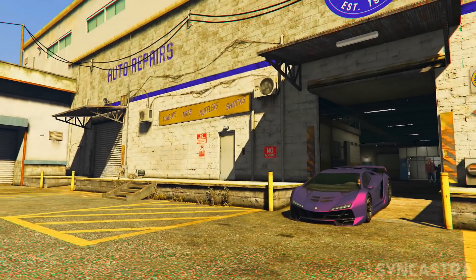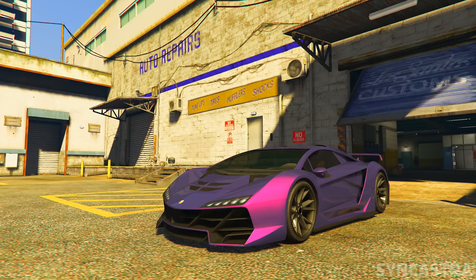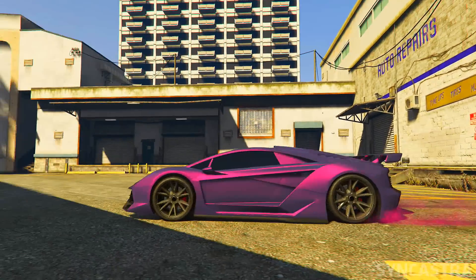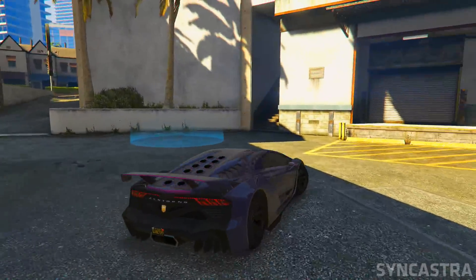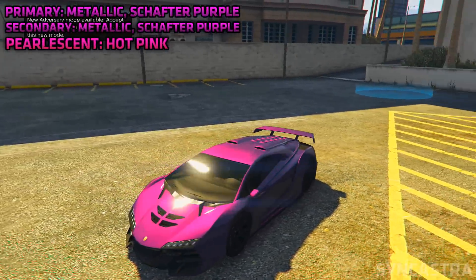Hey, how's it going everyone, my name is Incastra and welcome back to my channel. In today's video I'm going to bring you another awesome paint job in GTA. Today's paint job is going to be called Sparkling Plum, and I do hope you guys enjoy it. As always, I will leave the combinations on the screen for you guys to go down to Los Santos Customs and apply it to any vehicle of your choice.